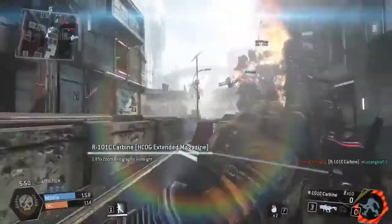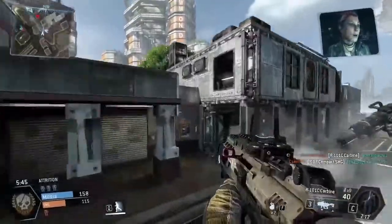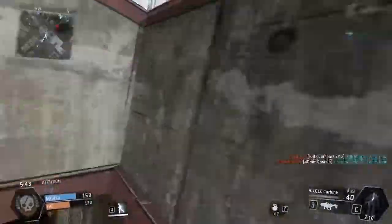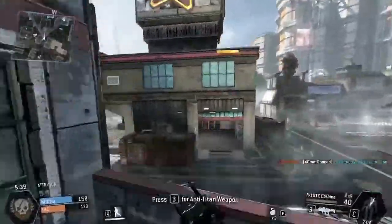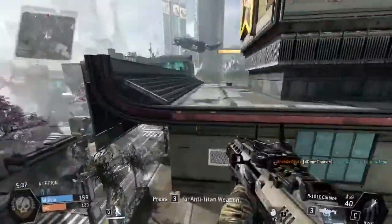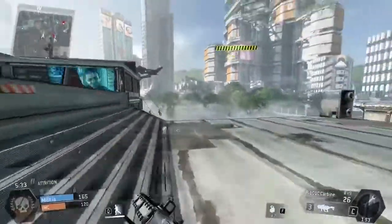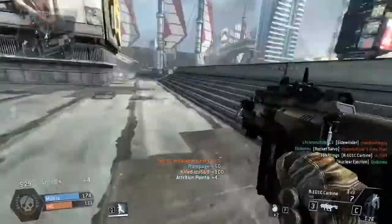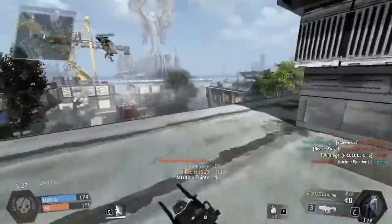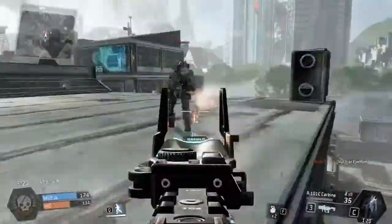He doomed my Titan! My teammate legitimately got in front of me so I couldn't see. Are you kidding me? You are such a scumbag, teammate. I'm actually really upset by that — my teammate just killed my Strider Titan. He got in the way. He didn't do it intentionally, but the least he could have done is... I can't believe he didn't see the guy actually start rodeoing me. He could have helped me there so much.